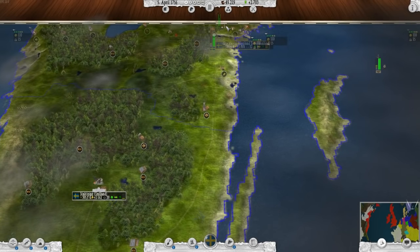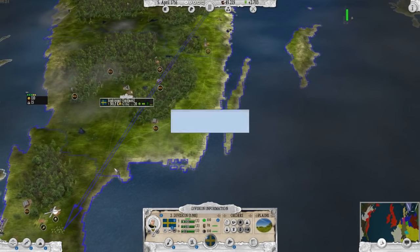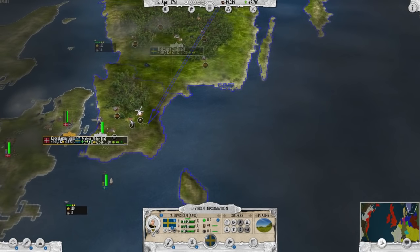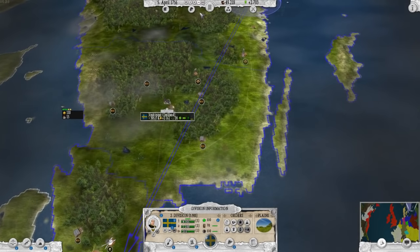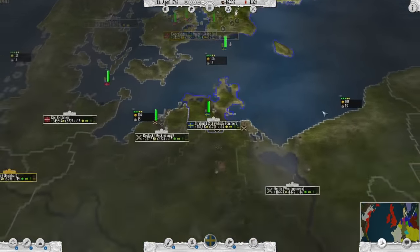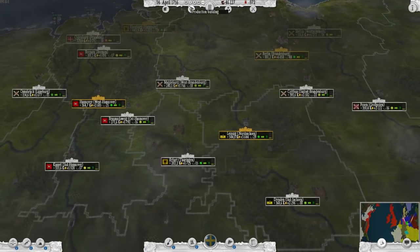First off, we're going to take these soldiers up here and send them down towards the south because I need to put them on this thing. We're going to put it on full speed ahead. The main objectives are to take Berlin and Stettin, these two places here, and also to ally with France. So let's do that.